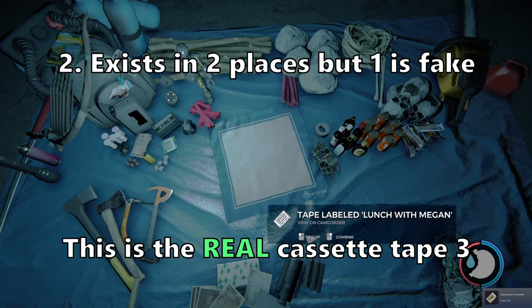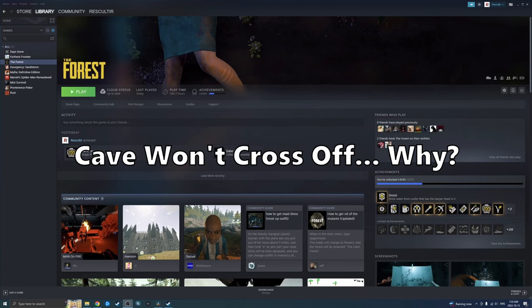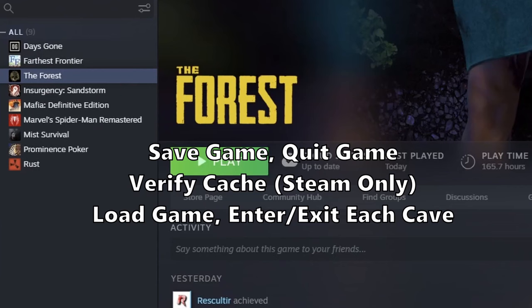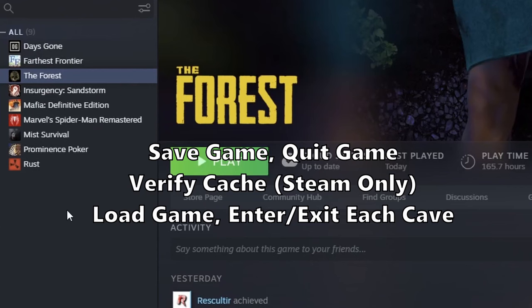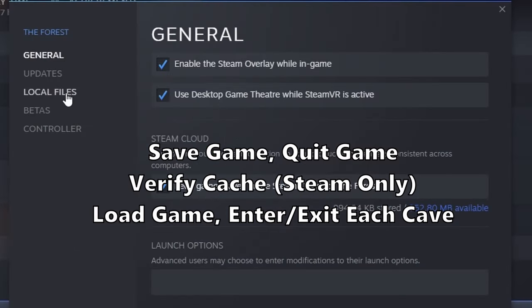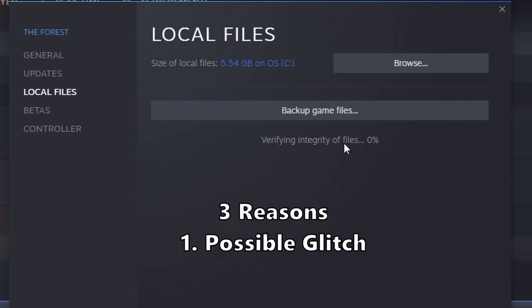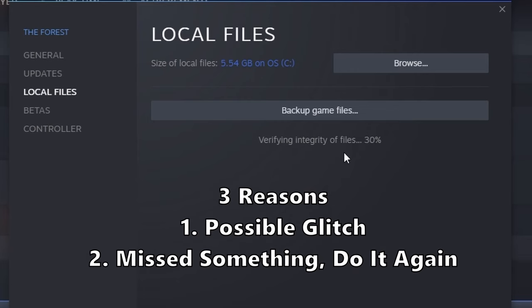Another very common question I get: why won't the cave cross off? There are three possible reasons. The first one, it could be a glitch. Save the game, quit the game. If you're on PC, verify the cache, load the game back up, and then very quickly go in and out of each entrance to the cave. If that does not work, you probably missed something, which is number two — you'll have to rewatch the video and try to retrace your steps.